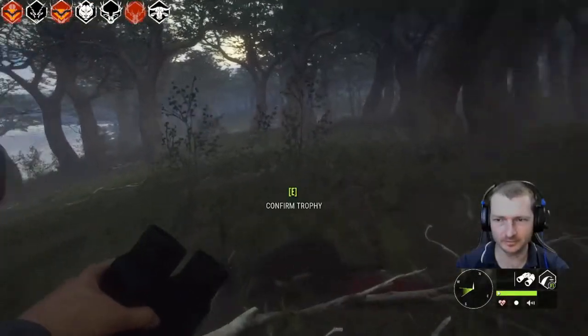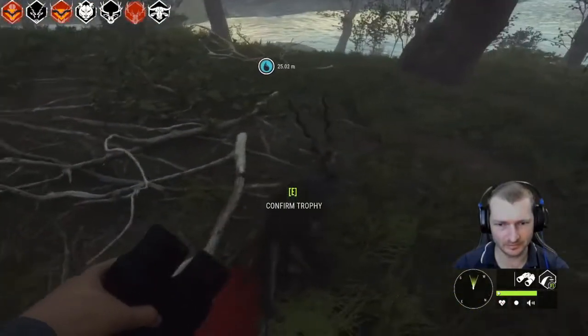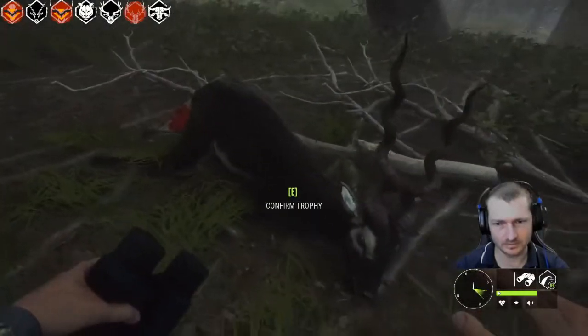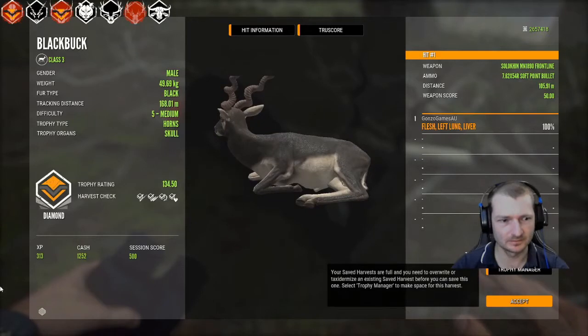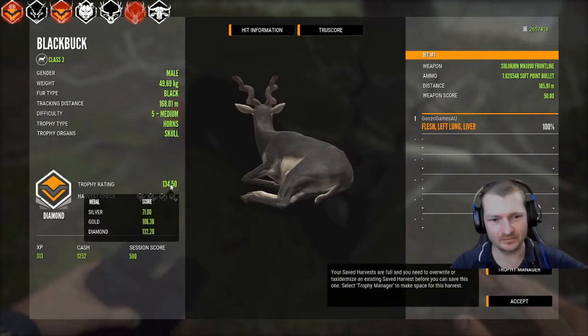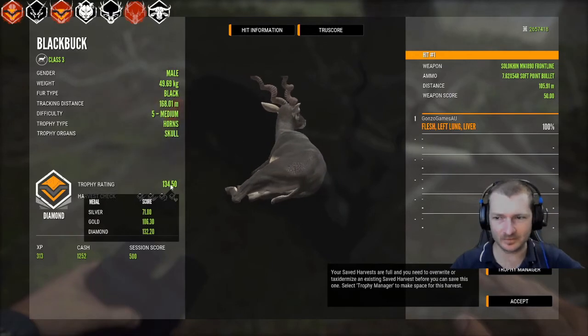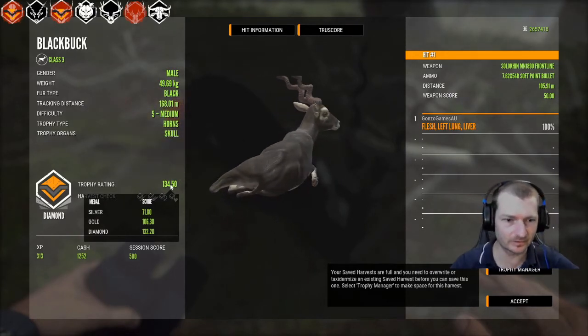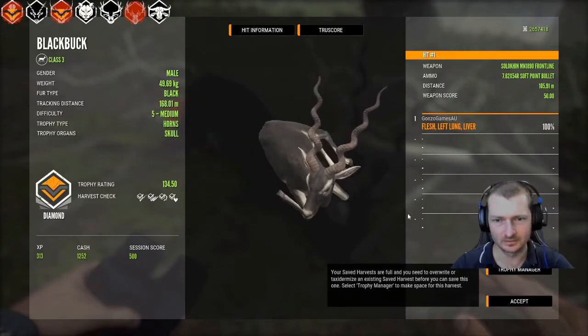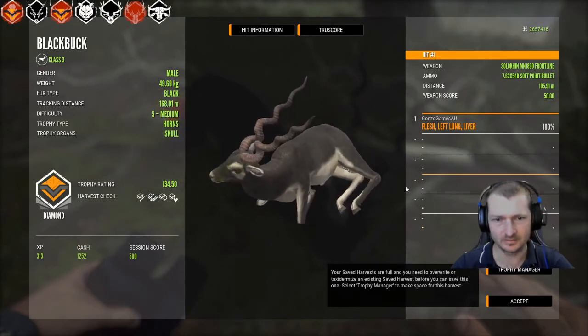How have I finally got my diamond? Let me mark another one off the list for this side mission. Nice big horns on that thing. I can mark myself off a diamond on it. 134.5 — he had a base trophy score of 131, so he wasn't much over the base. Nice big squirly.